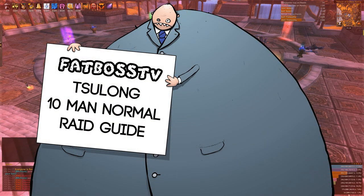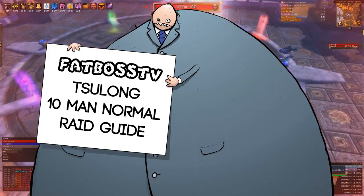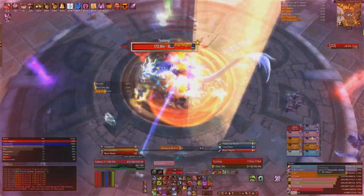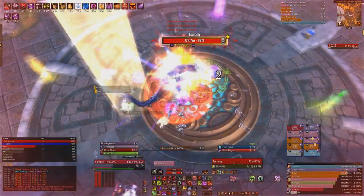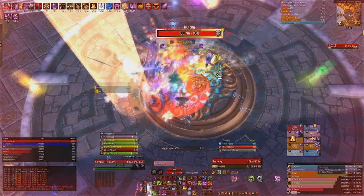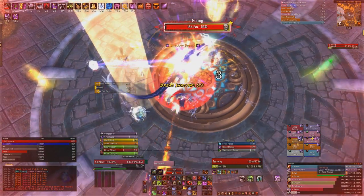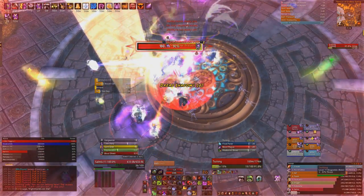Hello and welcome to the Fat Boss Guide to Shulong, 10 man normal in the Terrace of the Endless Springs. This boss has a stupid name but it is a very good encounter. For this encounter you want to bring two tanks, three healers, and a mixed DPS makeup, but it doesn't really matter.